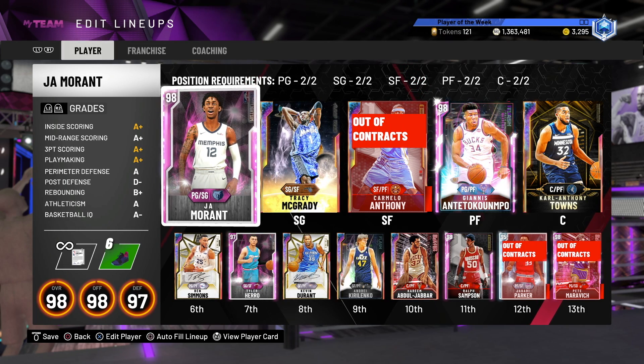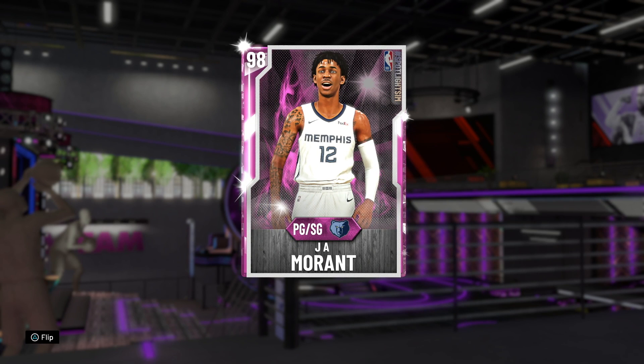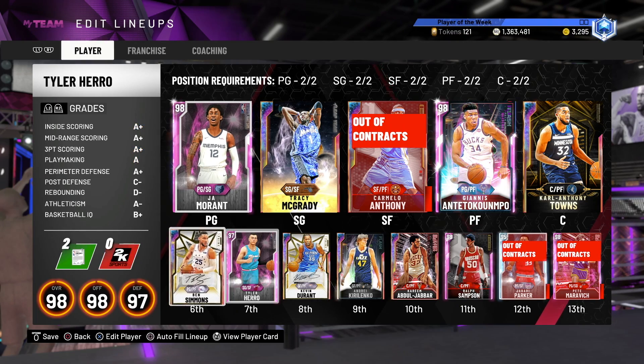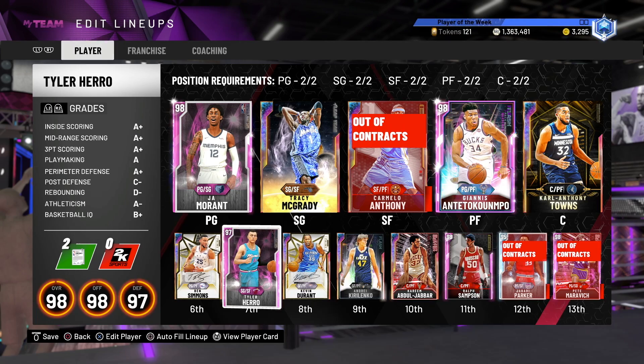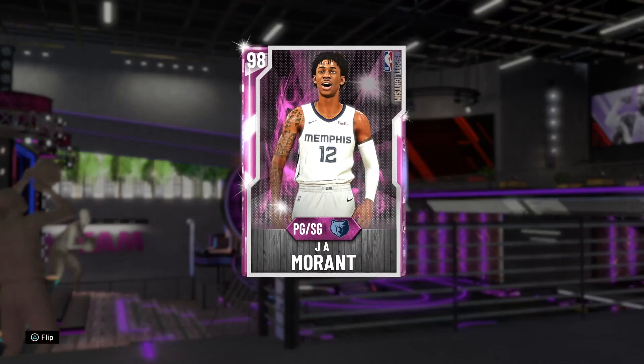So yeah, this is one of the new cards in the Spotlight Sim Moments cards. The cards weren't the greatest today, but they weren't terrible either. Hyder Hero is absolutely fantastic — if you guys have not watched the gameplay, watch it now or after this. He is absolutely fantastic, and now we are on to Ja Morant.